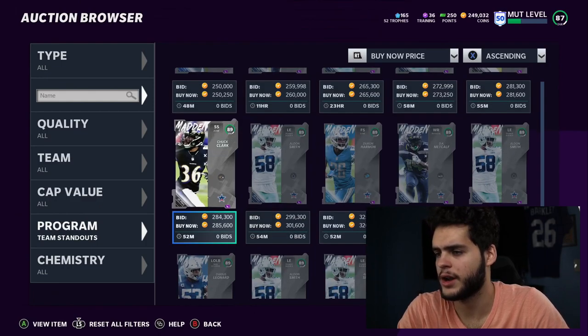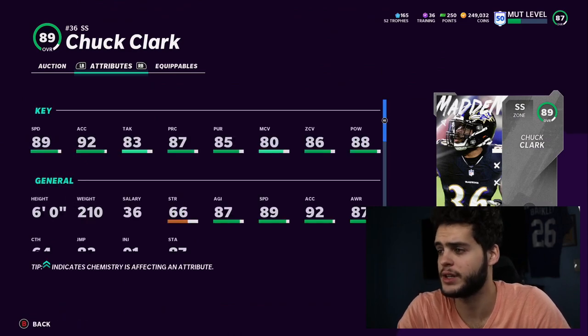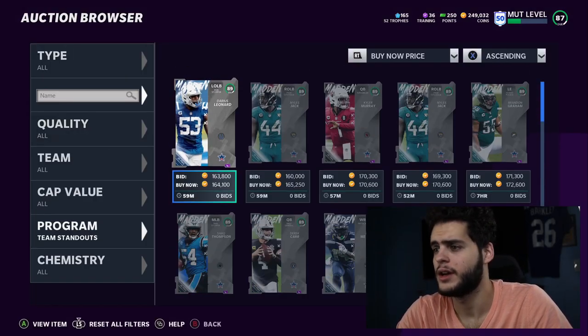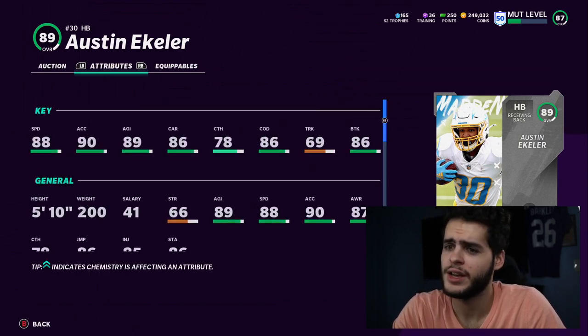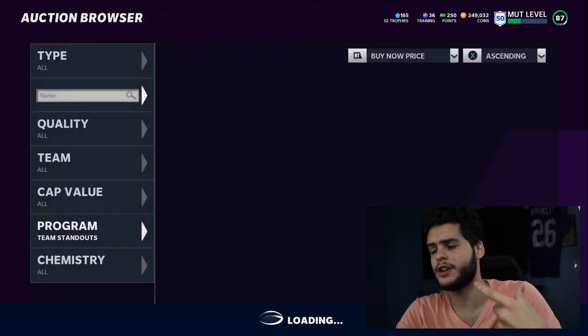Chuck Clark has 89 speed, 86 zone, 88 hit power — a pretty solid, well-rounded card. There are a lot of good safeties in this game but wouldn't be against someone using him. Austin Eckler — they gave him 89 speed powered up, not bad at all. Again a very well-rounded back, and you can check him out individually.